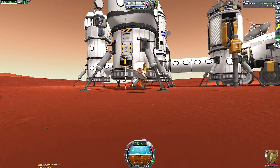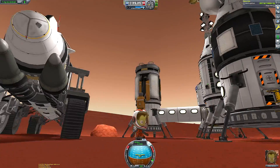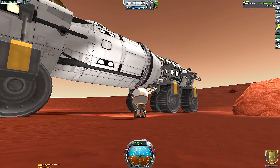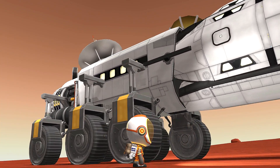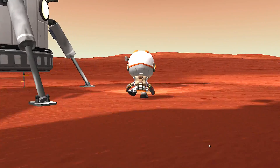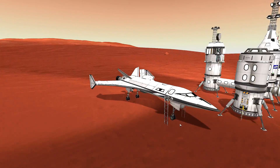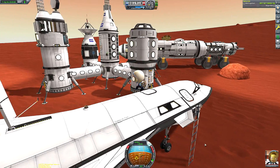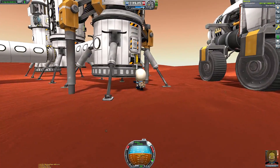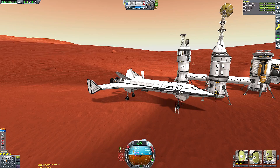Monopropellant engines are almost an essential item to have on a Duna space plane. I have made Duna space planes without parachutes or monopropellant engines, but it is so much easier to land craft with monopropellant engines. You could also use Vernor engines, but be mindful that they use oxidizer as well as liquid fuel, so they would not be a good fit for this particular space plane as it has no oxidizer reserves. The space plane cockpit and the little inline docking port have monopropellant tanks built into them, so I already had a fuel reserve there.